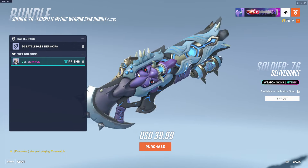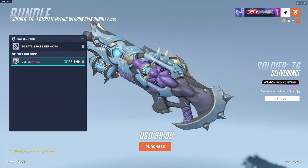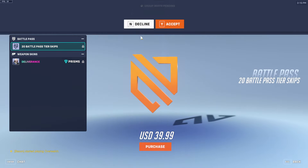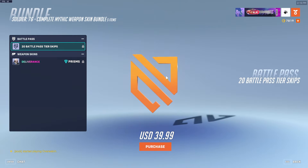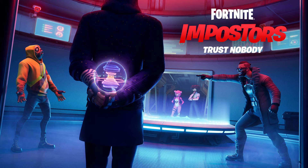So, we have a Deliverance Soldier 76 Mythic. That's not terrifying at all. You also get 20 Battle Pass Tier Skips. We have the Deliverance Weapon Skin and 20 Battle Pass Tier Skips for $40. I'm going to buy this. It's worth it just on the Battle Pass Tier Skips alone because Battle Pass Tier Skips are 200 coins a pop anyway, and these will transfer over to your next season. So I think it's worth it 100%, especially for someone that collects everything in the game. But to some people it might not be — totally fine.